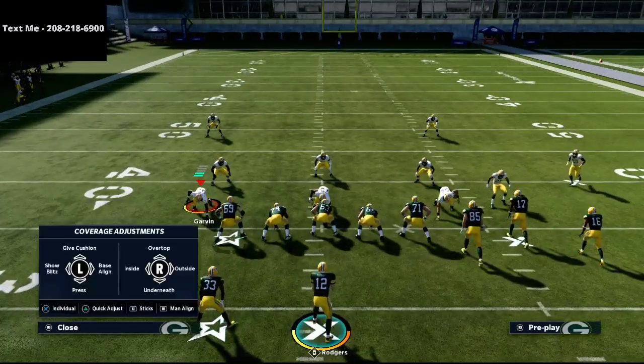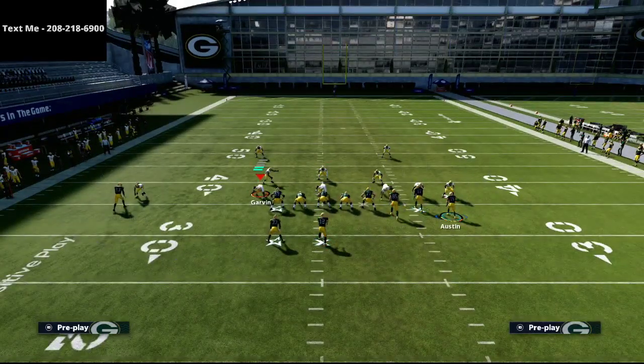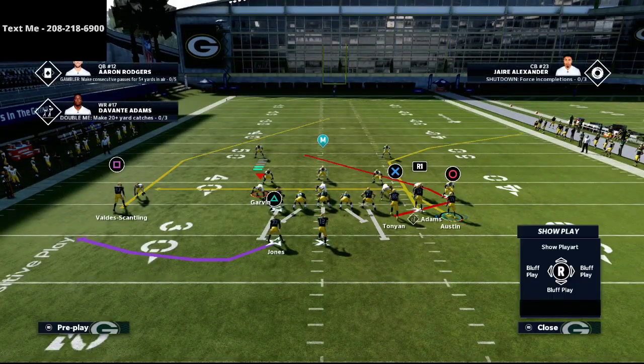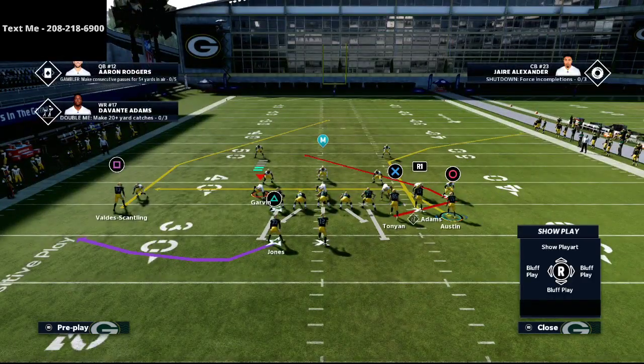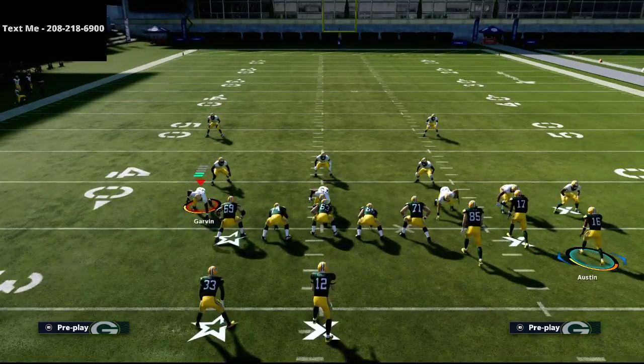Let's go over Bunch Trail against man-to-man coverage. One of the cool features of Bunch is there are several ways you can set this formation up — there's not just one way to skin a cat. On this play specifically, I really like keeping the corner route to Devante Adams, because that corner route is going to open up space over the middle of the field to hit the post route.